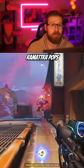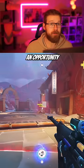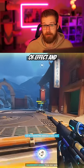And finally, if Ramattra pops his ultimate, sleep dart him. Keep in mind, this will not take him out of Nemesis or his ultimate. Instead, it will give your team an opportunity to disengage from his area of effect and starve his ult.